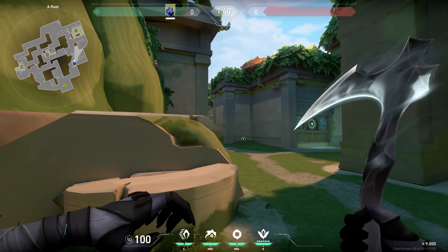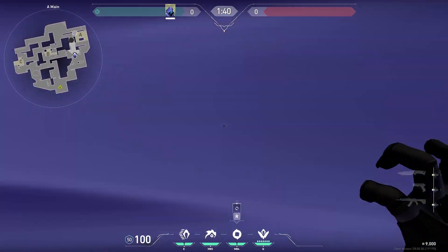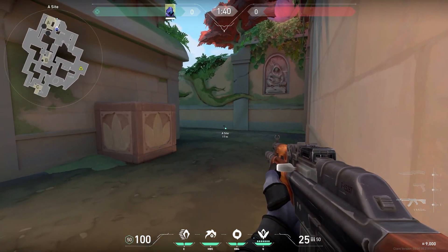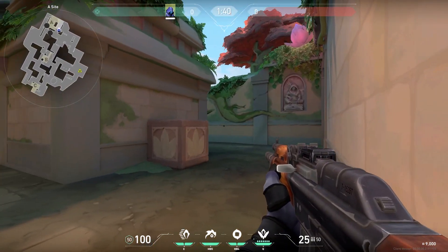I'm just going to start with the two default smokes you'll need for A. The first one will be here by stairs, and the second one will be here by ropes or by CT where they can drop, because if they can see you from here they can kind of get an angle on people pushing out from tree and people pushing out from stairs or from site. So smoking this off is very useful.